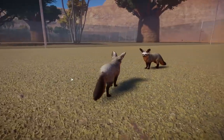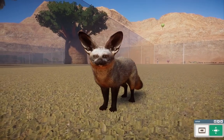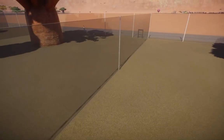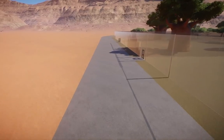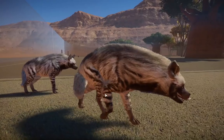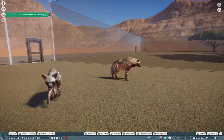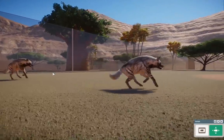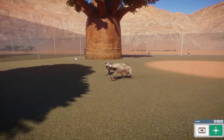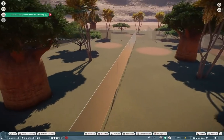Moving on, we also have the bat-eared fox by Jen. These guys are so beautiful and funny-looking — I love their scrunched-up faces. Amazing job to Jen on that. And I believe there are the striped hyenas — again done by Jen, you've seen these in Leaf's Oasis and everywhere. They're iconic, beautiful, and some of Jen's best work in my opinion.